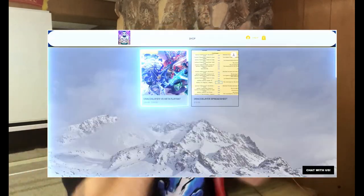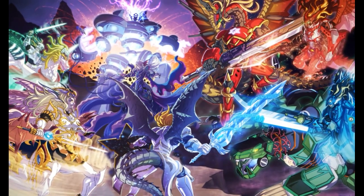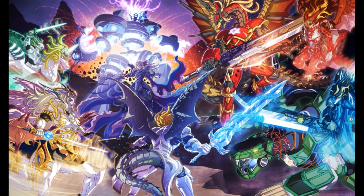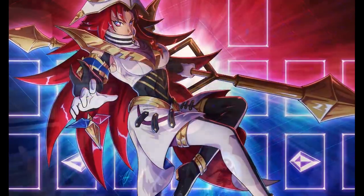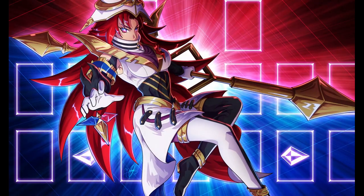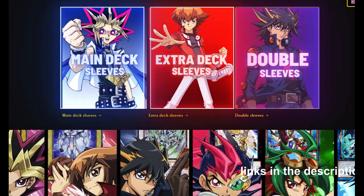Also make sure to get a beautiful play mat on truthgaming.com — the Draco Slayer mat, the Ellich mat, the Pendulum mat, they're absolutely beautiful. Check out today's sponsor Sleeve Cheap, where you get the most awesome sleeves in the world — link in the description below.